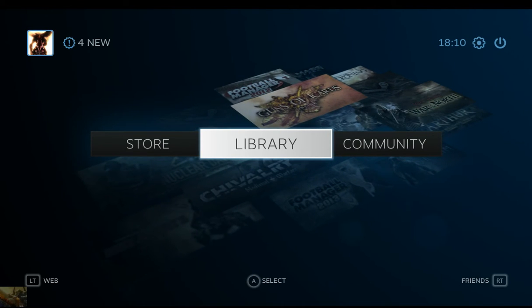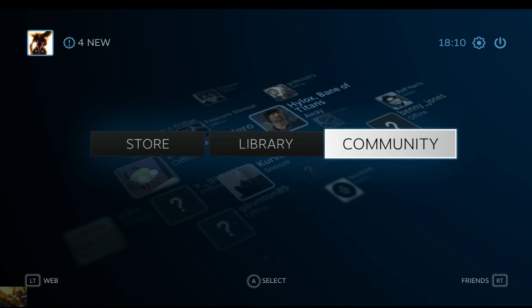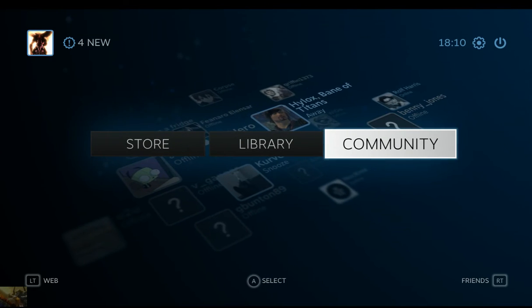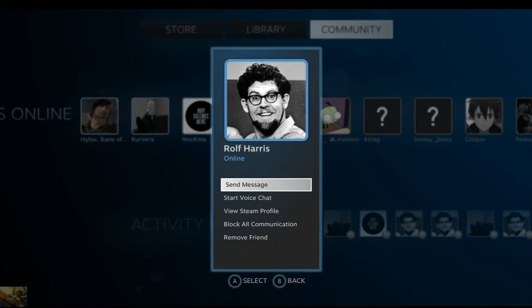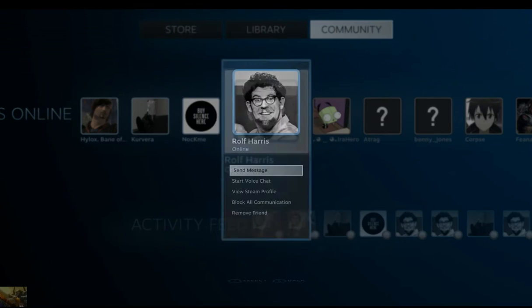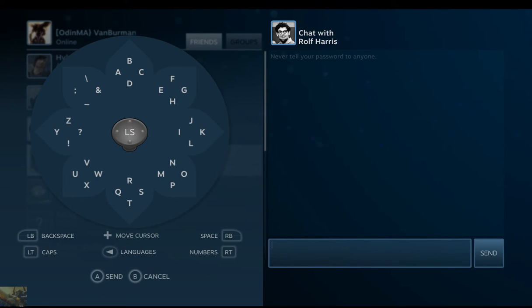It's all very easy - just across a simple, really simple interface. I'll show you community now as well. That's my friend list. And it allows you to send messages. It's been a bit slow there, so let's try sending the message. I've not used this before. It's their new controller input system or something.